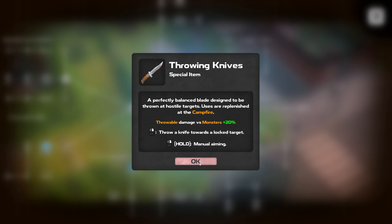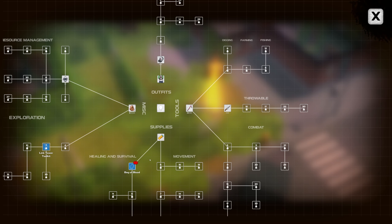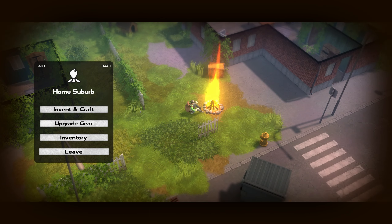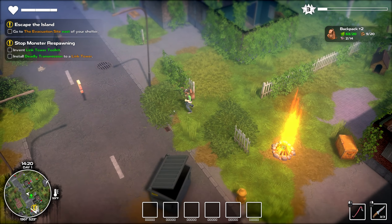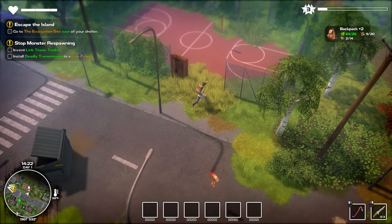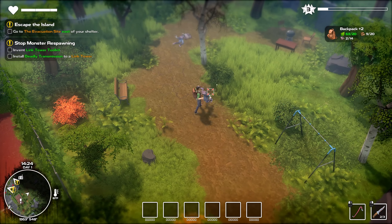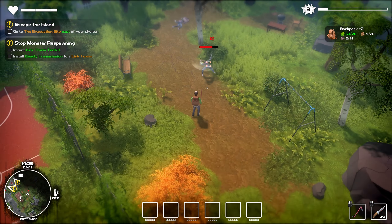Throwing knife uses are automatically replenished when you sit at a campfire — that's what I thought it was but it wasn't doing it, so maybe I didn't do something. A bag of blood — a fresh reserve of blood to keep hemoglobin levels stable, max hit points plus five — but we need some plastics for that. Let's show off the throwing knives. There's the throwing knife — I didn't see how much damage it did, but that was pretty good if it was a one-hit KO. Seriously, that was pretty darn good. Let's bash these guys down because we need more wood — this is going to leave us with seven to go to get another backpack upgrade.